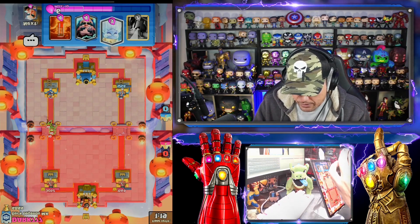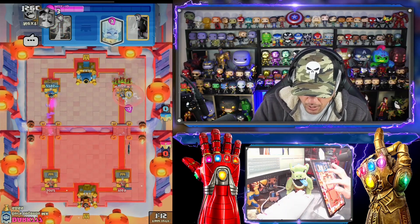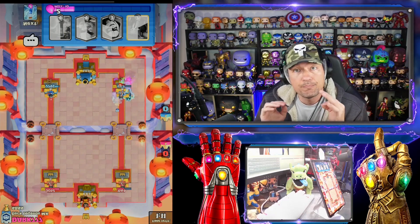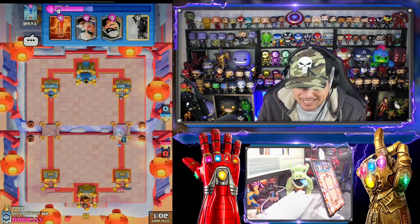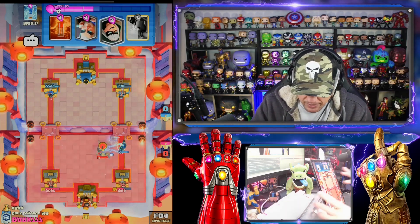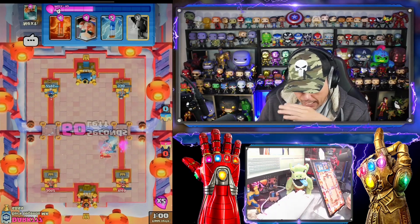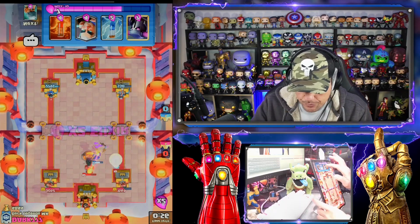I just can't let him get the goblin barrel down. So we're going to go with the e-wizard. That was actually really well played across the board. Again, it's upside down. He's got his Inferno Tower back in cycle, he's got his knight. That's the biggest thing he's going to do. I actually could have been bandit at the bridge. I'm telling you guys, this is super wild.